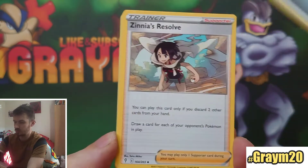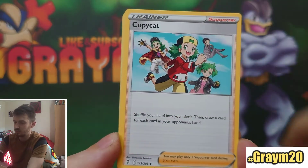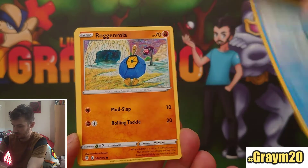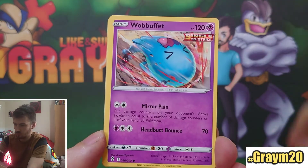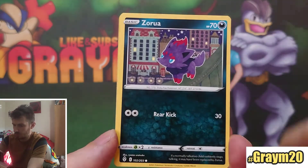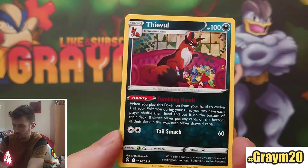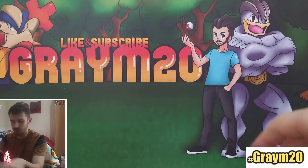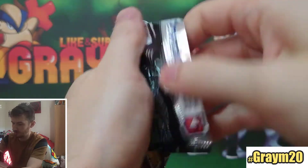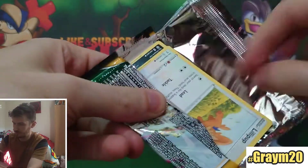Next pack: Steel, Xeneas Resolve, Copycat, Eiscue — two Eiscues actually, really love that card. Roggenrola, Wabbuffet, Hoppip, Swalot, Reverse Tentacool. That's valuable. We had a really good start to this video — let's see if we can continue. I would love to get any secret rare as well to be honest.